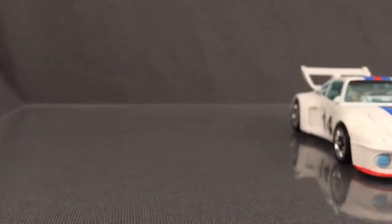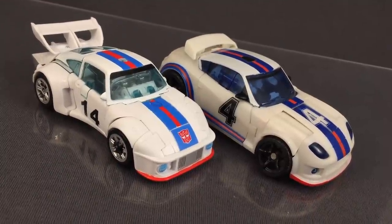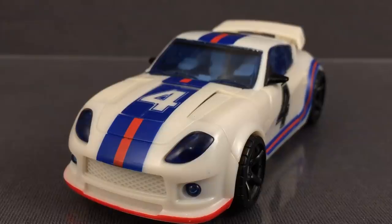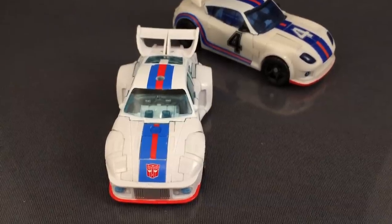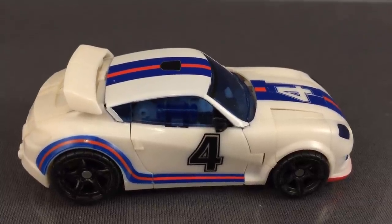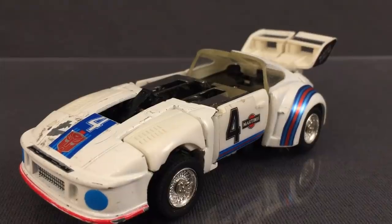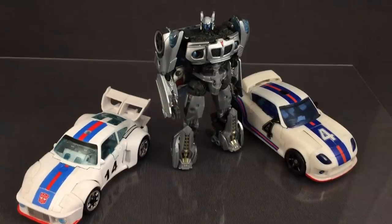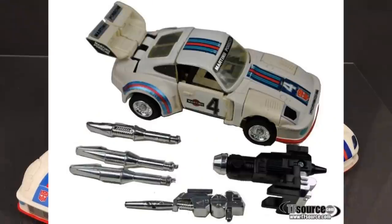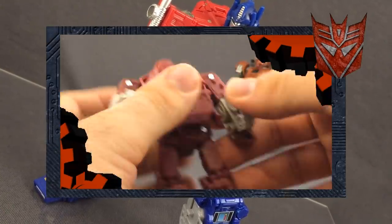Let's get rid of the abysmal Power of the Primes version — we all know it's terrible. The two main contestants are the Reveal the Shield version and the Studio Series 86 one, which boils down to a boring car with great paint versus a fantastic car mode with lacklustre paint. The result speaks for itself. One can be fixed, whereas the other will always be your average sedan with a spoiler on the back. Point goes to the most recent edition. It's not great because it's G1 accurate — it's great because the G1 version was also brilliant, and because the designers went all out.